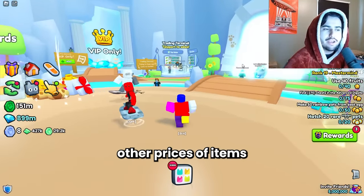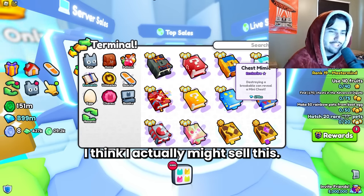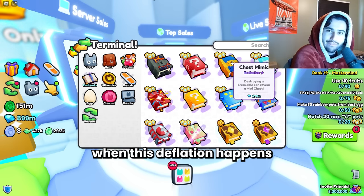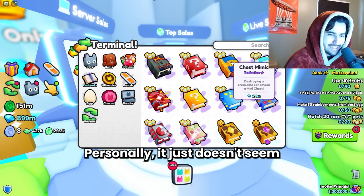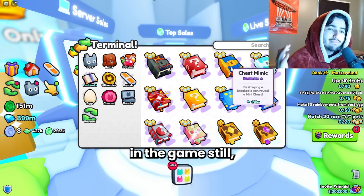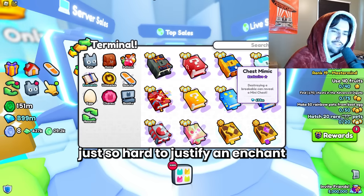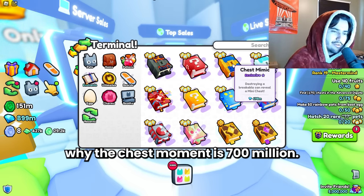Now let's look at some other prices of items such as enchants and stuff like that. The chest mimic is at an all-time high price, and this is finally the moment I think I might actually sell it - I've been wanting to sell this thing for a while. 700 million is absolutely crazy. I'm thinking about selling my chest mimic and trying to buy as many huges when this deflation happens, and hopefully picking up a ton of huges and making some diamonds on that trade. Personally, it just doesn't seem worth it to have an enchant that is worth 700 million. I still think this is probably one of the best enchantments in the game, but 700 million just doesn't seem worth it compared to stuff like the boss lucky mimic or boss chest mimic, which are around 150 million. It's just so hard to justify an enchant worth 700 million.